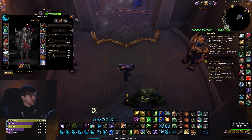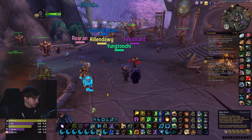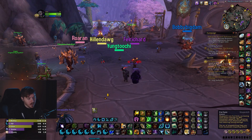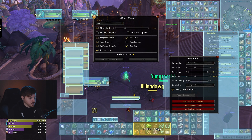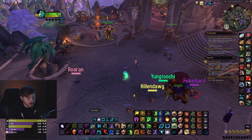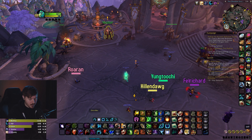For keybinds — I know everybody likes their own, and it's kind of difficult to change, but new players can copy this. Basically it's 1, 2, 3, 4, 5, and then Q, E, R, T, S, F, Z, X, C, V, Middle Mouse Button, Scroll Wheel Up and Scroll Down. I have two rows split here, and the mouse has buttons from the top all the way down.